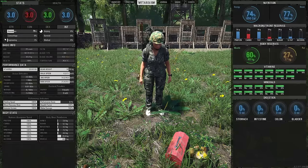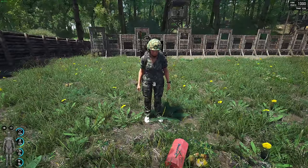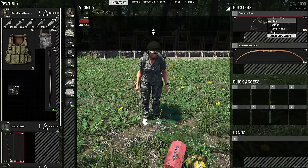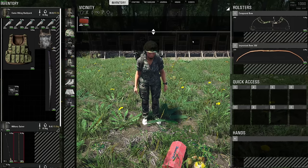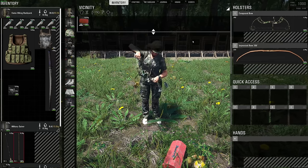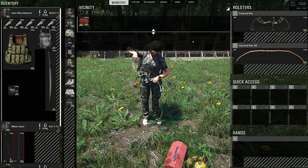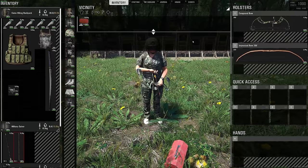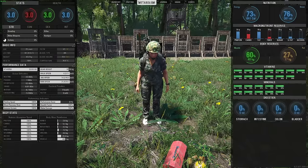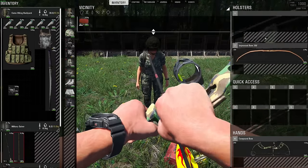I have a character with advanced archery and Bitwonky has no archery skill but 5 strength. Let's see who can set higher poundage. Bitwonky with 5 strength adjusts draw weight — it goes to 80 pounds, which is 20 pounds more than the base 60. I have only 3 strength but started with advanced archery — and I also get to 80 pounds.